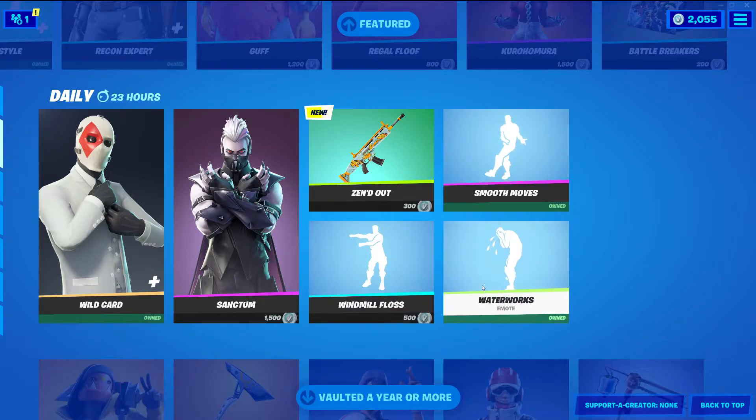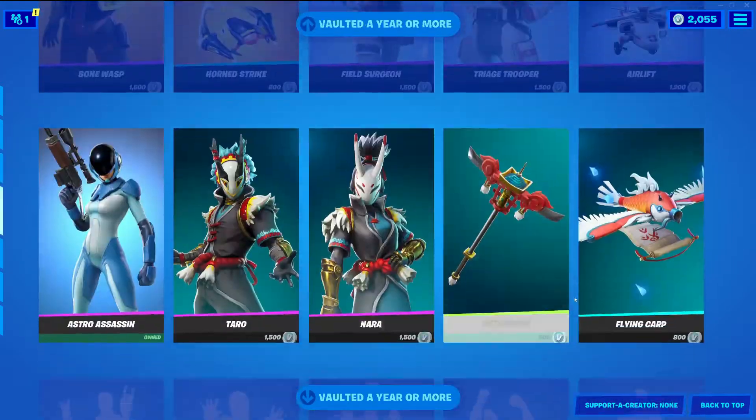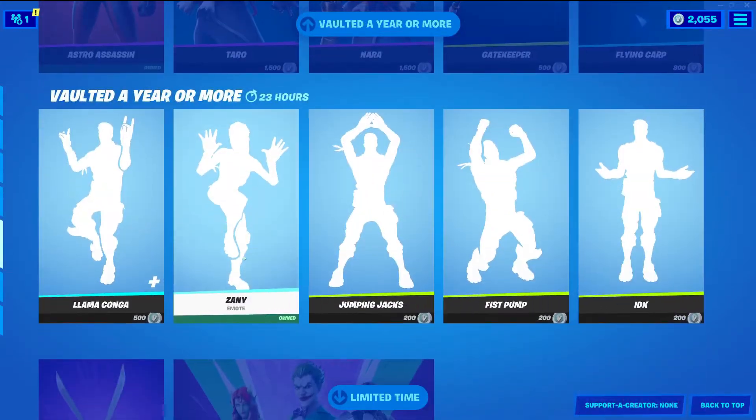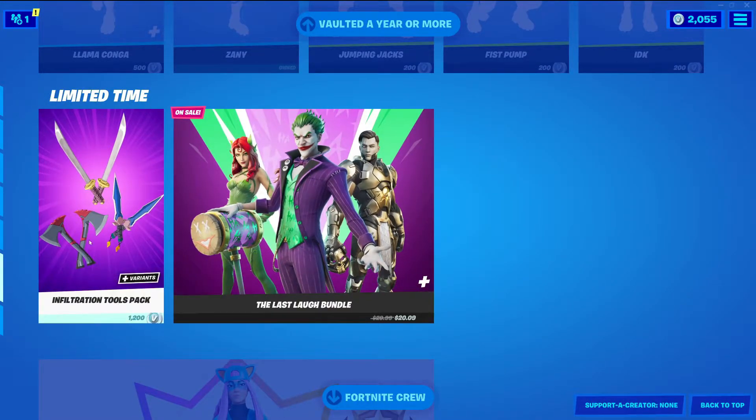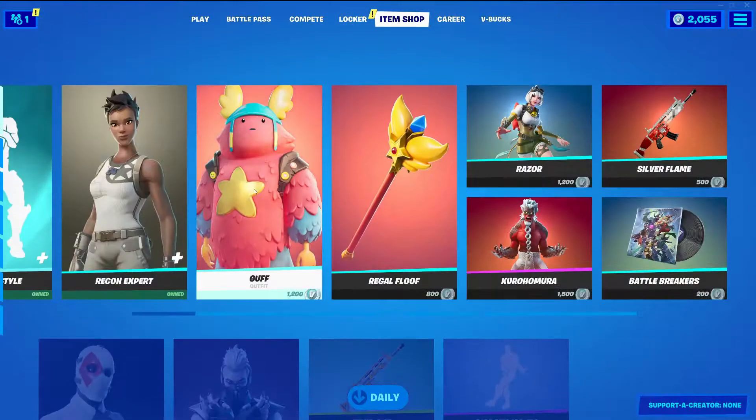Windmill Floss, Smooth Moves, Waterworks. We got the Vulture Year and more skins — we got these not too long ago. And the anime pack, and then their harvesting tool last half bundle, and the Fortnite crew.